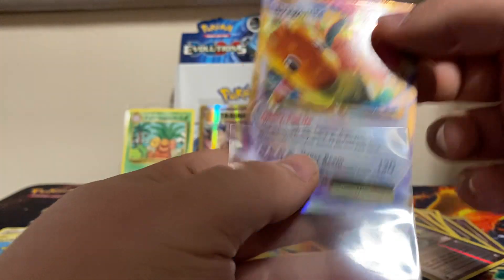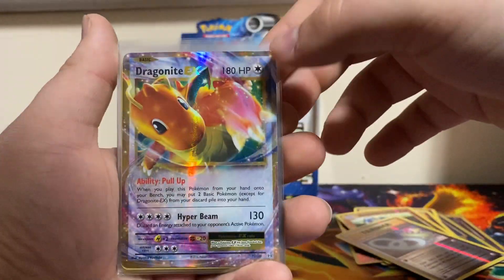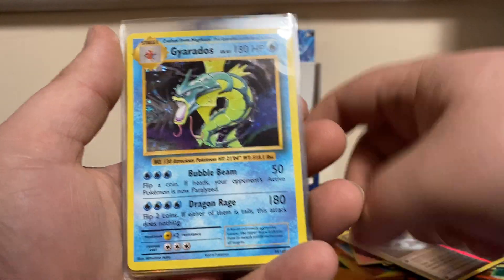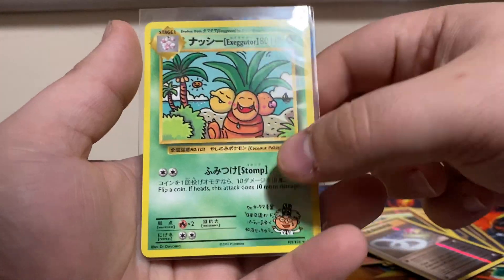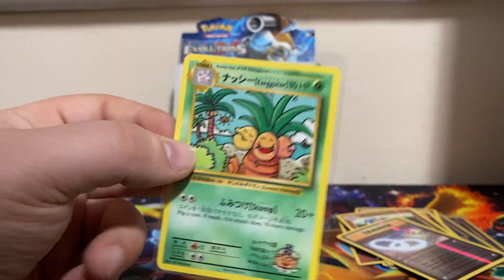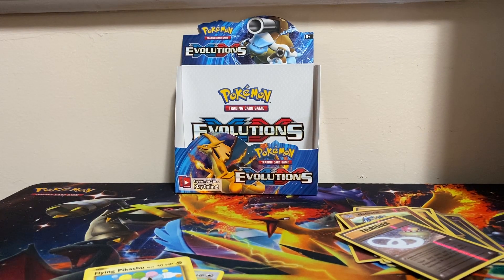So we did really good! Let's go through what we got: a Dragonite EX, Nidoking holo, Gyarados holo, Brock's Grit full art, Hitmonchan holo, Magneton holo, and a secret rare Exeggutor - I believe this was a Vending Exeggutor - and then we got Imakuni's Doduo and a Flying Pikachu as well. I hope you guys enjoyed the video - if you did, leave a like and subscribe for more!